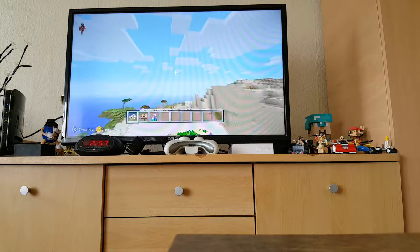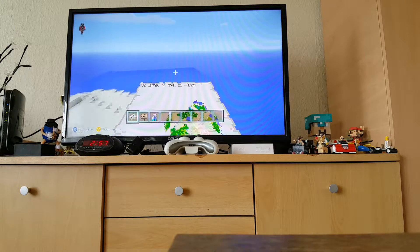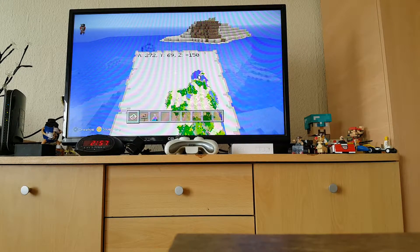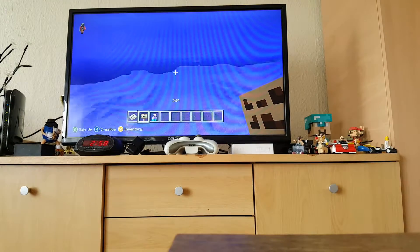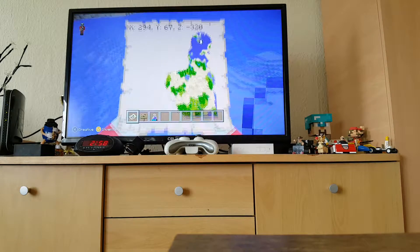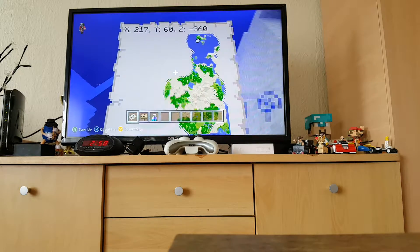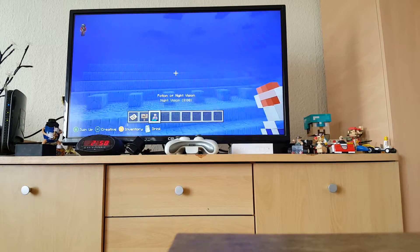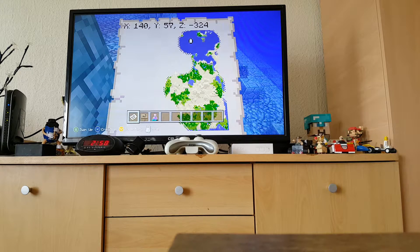We need to go upward and there should be a large ocean on your map. The water temple should be somewhere around X 222. There it is! The water temple coordinates are X: 140, Y: 57, Z: -324.